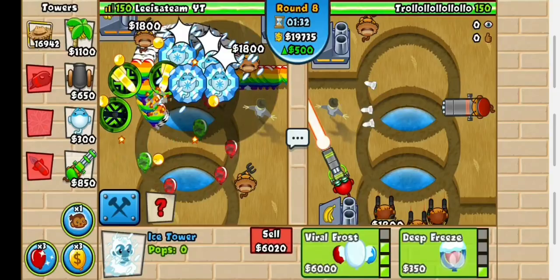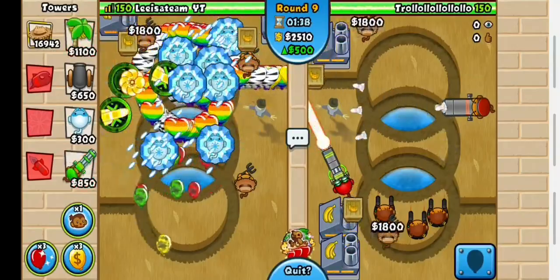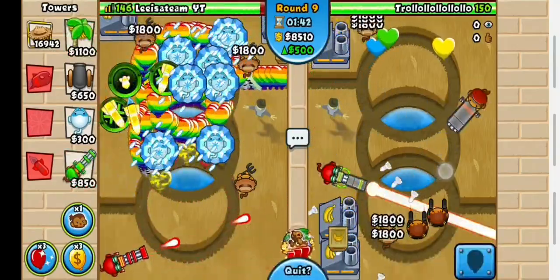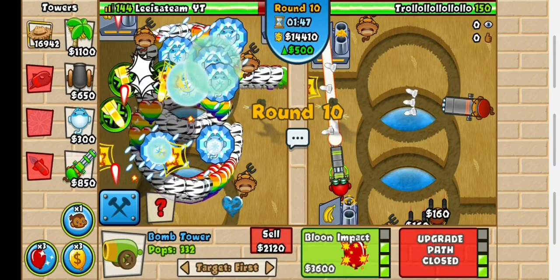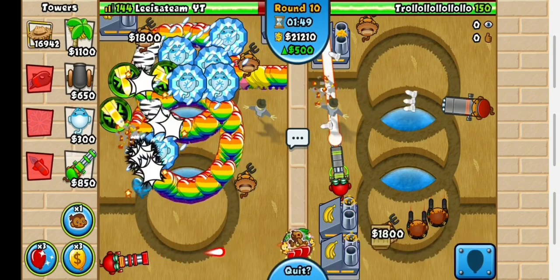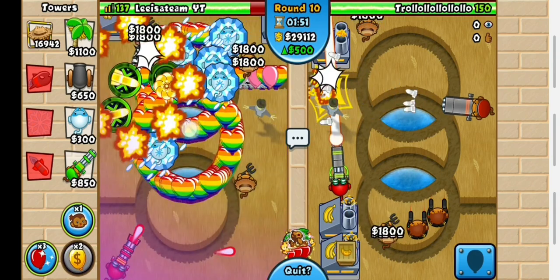Now I want to get a ray of doom so that I can pop all these rainbows, but I just realized I ran out of money so I can't afford it. I tried to sell some of my arctic winds to afford it but the ray of doom is just too expensive. I still can't afford it, but then I realized I could just use the rubber to gold ability to get enough money.